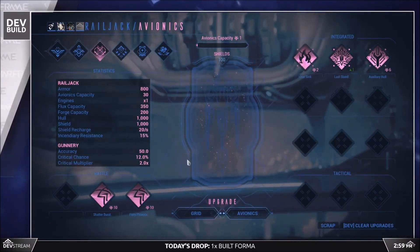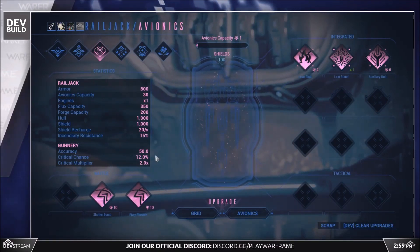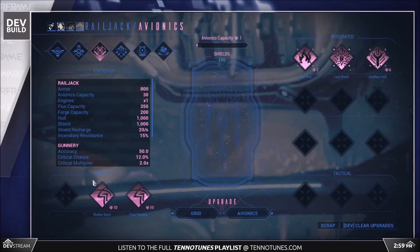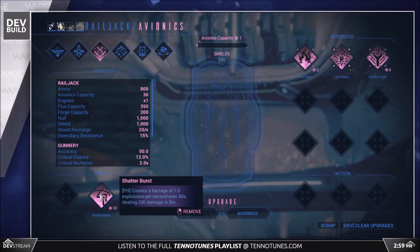Next up, Avionics. Avionics are basically Railjack mods which are split into 3 types. Battle Avionics are basically the Railjack's abilities. You can equip 3 different ones into 3 slots, and they will work similarly to a Warframe's abilities.